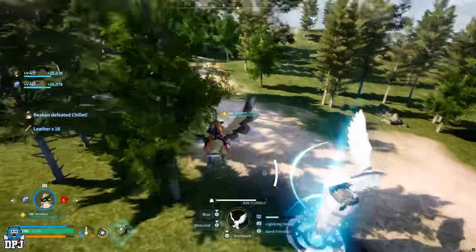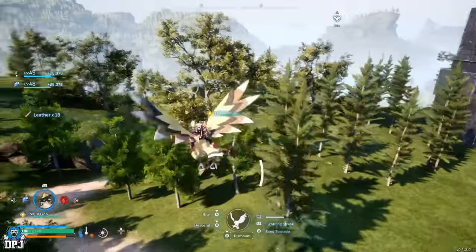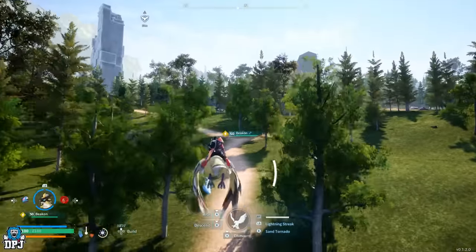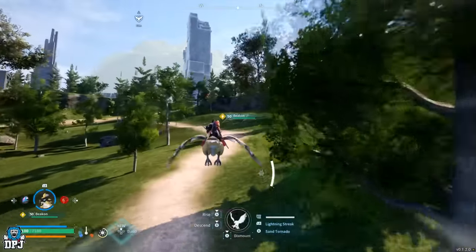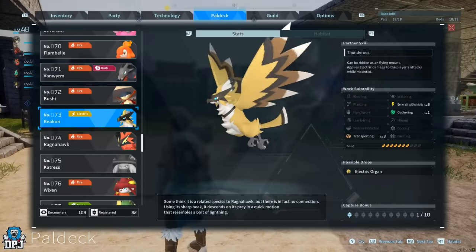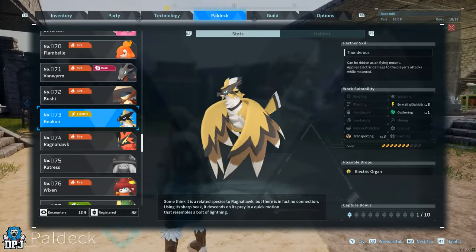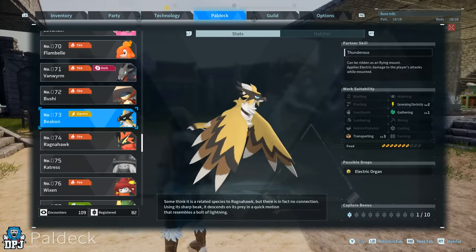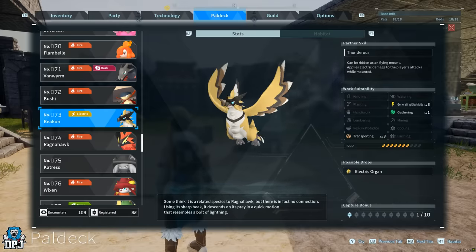Being able to rain down thunder upon your enemies is very satisfying. This flyer is also really quick — much faster than 99% of flyers in this game. So if speed in the air is what you want, this one is definitely for you. This bird has a few decent working traits too, with a level 3 in transporting and a level 2 in generating electricity. You also get electric applied to your attacks while riding this bird.